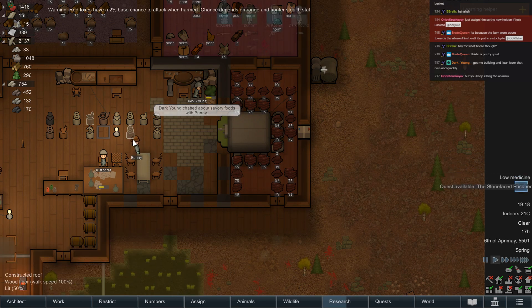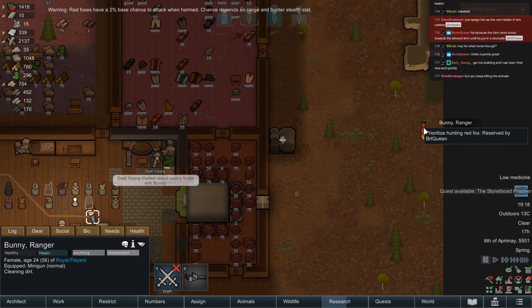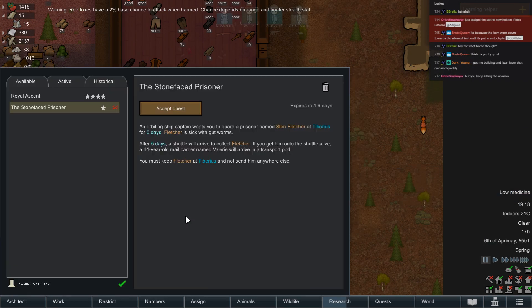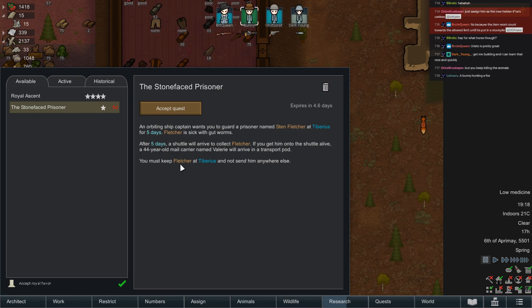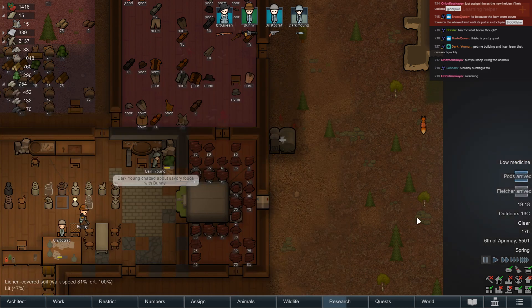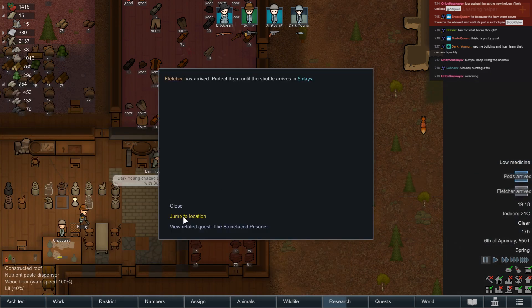Bunny, I think you know what to do. Stone-faced prisoner — an orbiting ship captain wants you to guard a prisoner. They're sick with gut worms. After five days a shuttle will arrive to collect them — if you get them onto the shuttle alive, a 44-year-old mail carrier will arrive. Sure, why not? We have no medicine for them but that's probably not a problem.